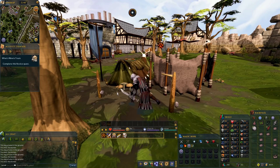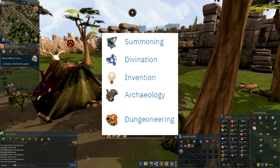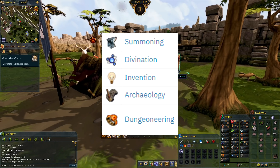This leads us nicely into new skills which old school doesn't have at all. There are five new skills in total: Summoning, Dungeoneering, Divination, Archaeology, and one that's actually locked behind a skill cap — Invention.